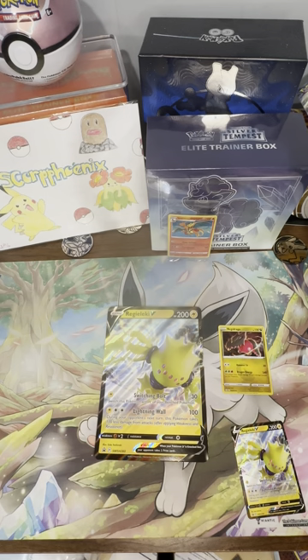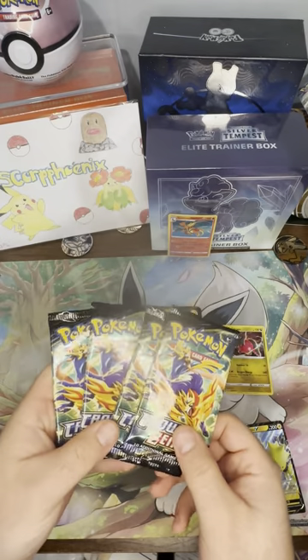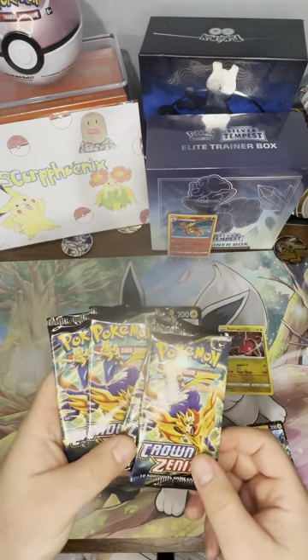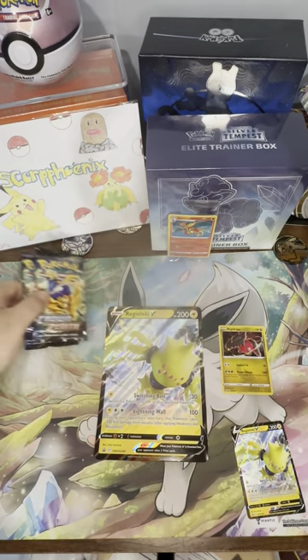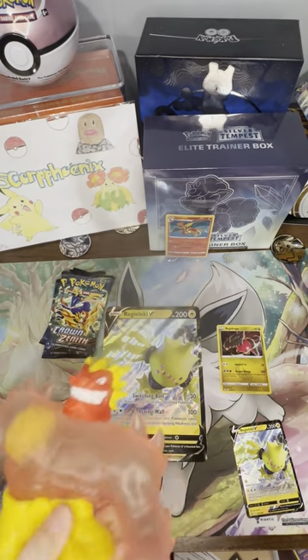We have our first four packs, but we're going to mix these up and split them so we can open them for you guys. You see Zacian and Zamazenta on the front, and there's actually no more Pokemon except for those two — I'm surprised. Hayden is asking to show you her little buddy while we get these open. I actually got that for her for Christmas and gave it to her yesterday.